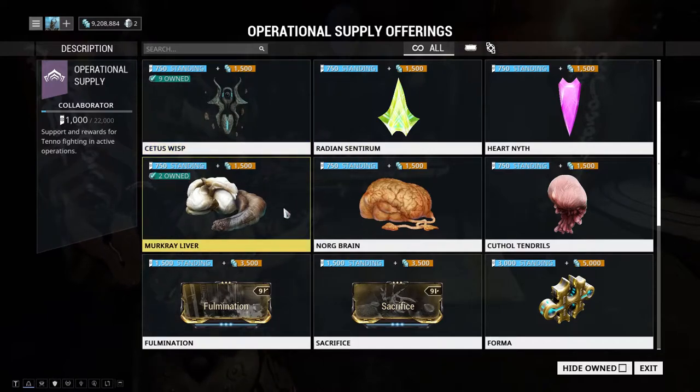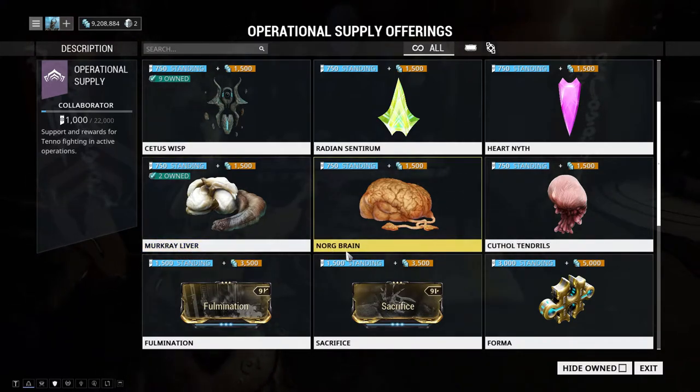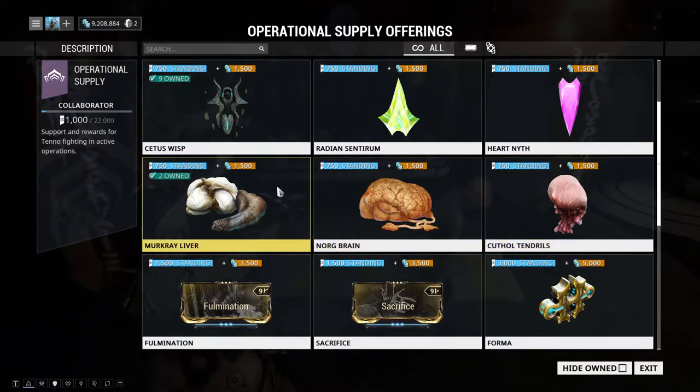We have the cut fish resources that you get from cutting fish: the Mercury Liver, the Nordbrain, and the Cuthal Tendrils. Definitely would recommend — if you're nearly maxing out your Ostron standing, get the Nordbrain. You're going to need that for the last standing tier.